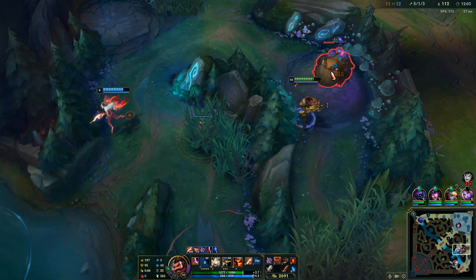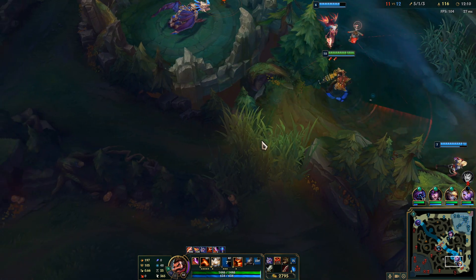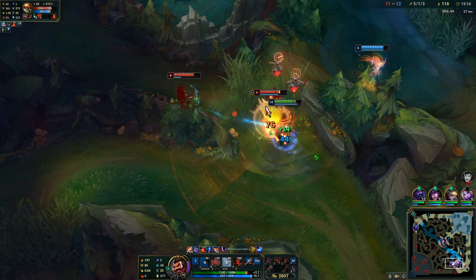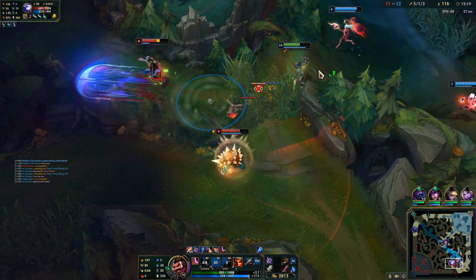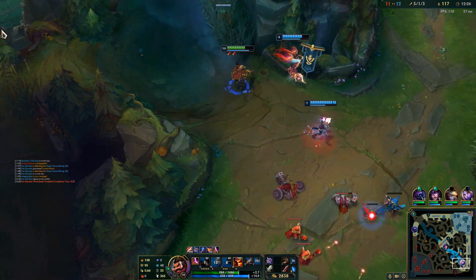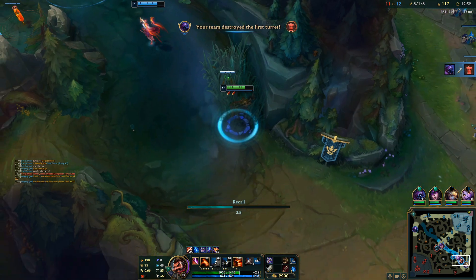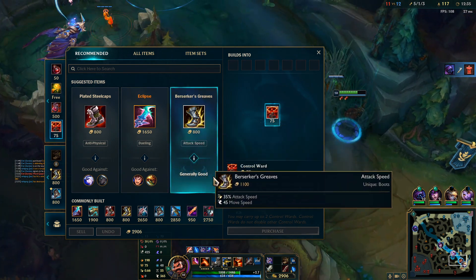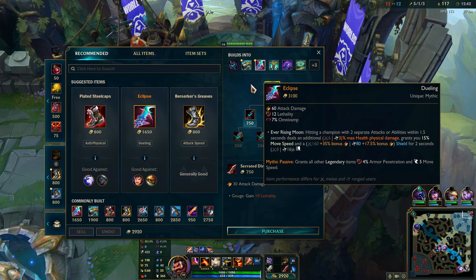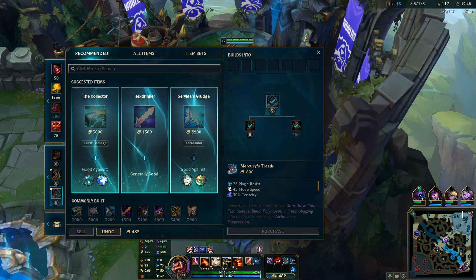I don't know why this Ezreal keeps taking Scuttle Crabs — it's so bad because it takes him so long to do. What's the point? That last auto attack, I feel like I should've got the ward but it didn't. I always lose when I go Eclipse, even when I feel like oh, this might be a good Eclipse game. I'm just gonna go with what I think is best here. Probably need Merc Treads too, to be honest.